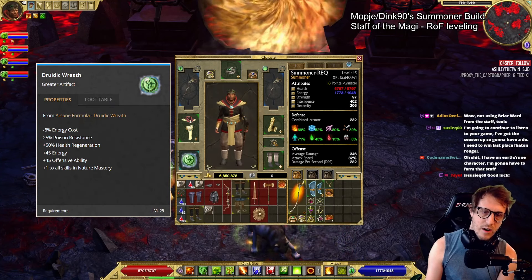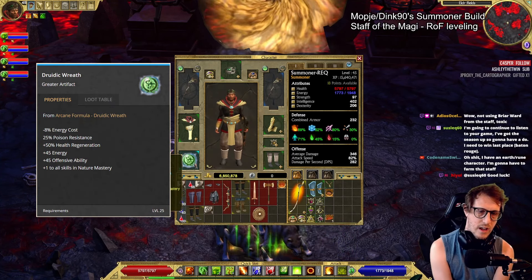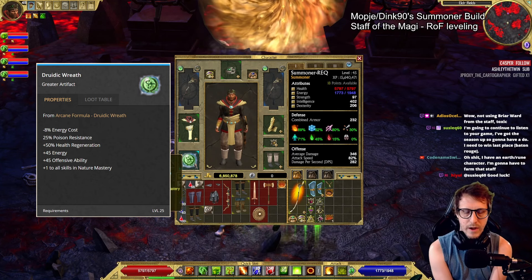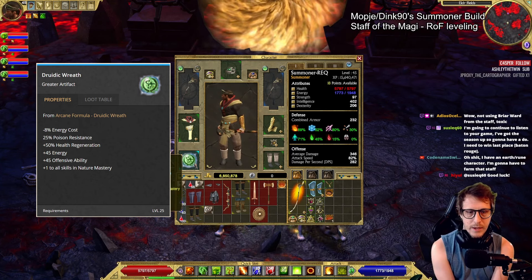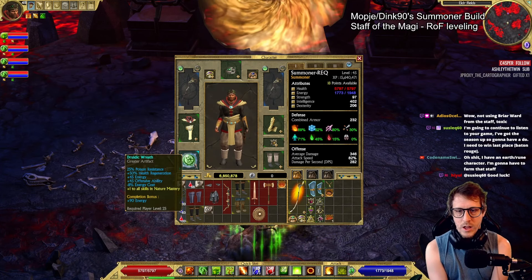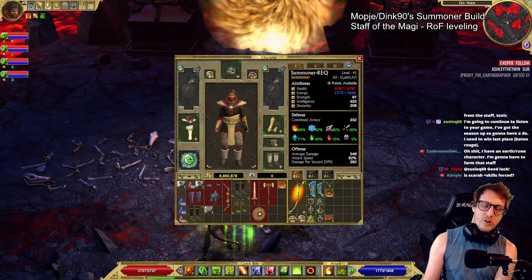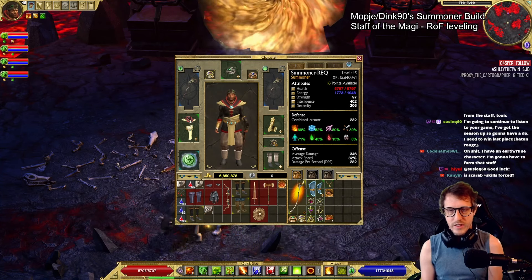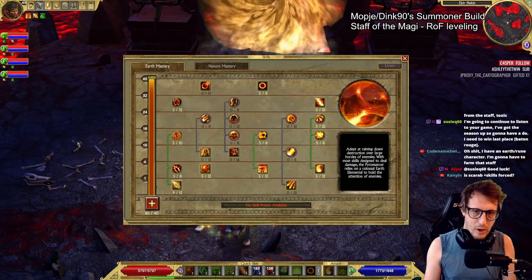For the artifact, we have Druidic Wreath: poison res, health regen, some energy, some OA. The OA is useless, but minus energy costs is nice. The big thing here is plus to nature skills. So on normal difficulty, we have plus four to all skills. Feels nice, boys. That is our summoner's gear. Real quick, we can go over the skills.